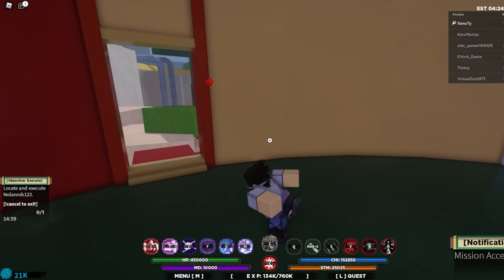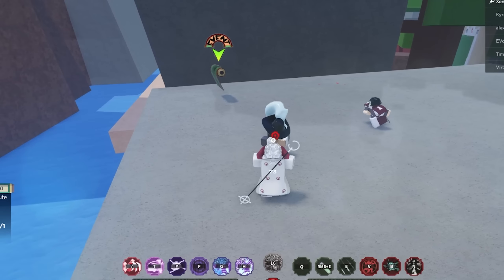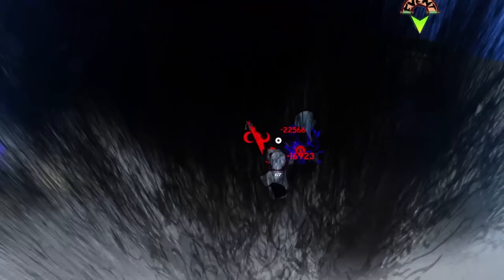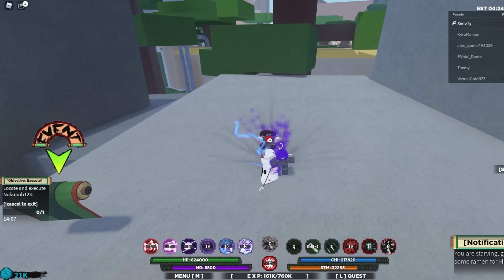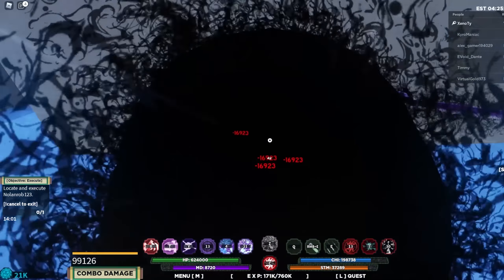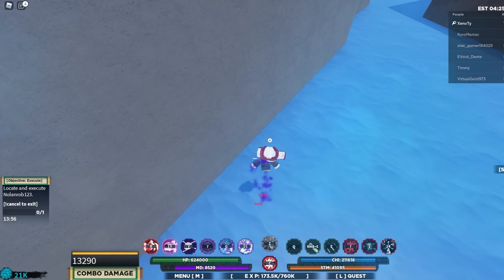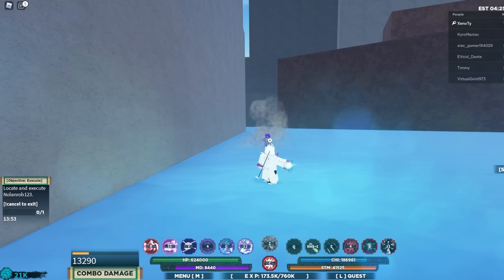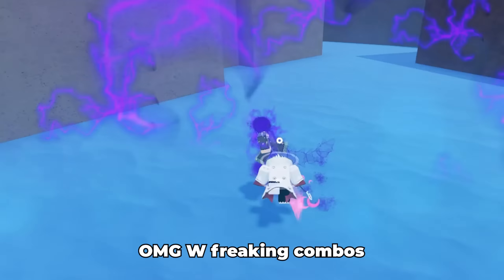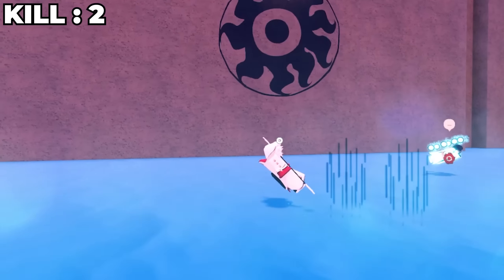Trying to find somebody. There we go — Nolan Robb, and there are teammates too. He's moving now — he's dead. One kill. Got to get the teammate now. There we go — Rinne Barrage. W combos. Your friend got peaced up. That's two kills!